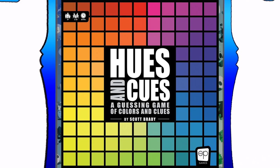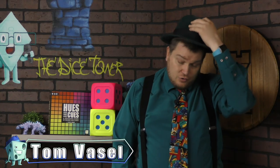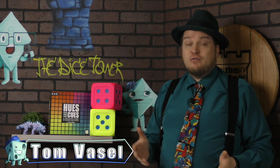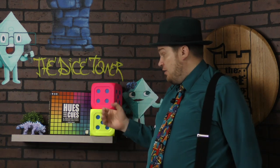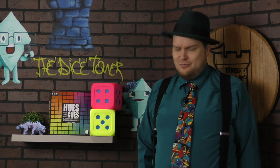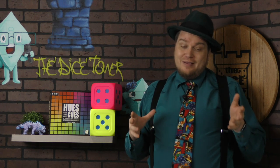And now, it's time for another Dice Tower review with Tom Vassell. It may shock you to realize that I'm a big fan of color, and therefore when I found out that there's a party game about color — Hues and Cues, which by the way, great name — this is a game in which you have a color and everyone's trying to guess what color you're thinking of. Let me show you how the game plays.